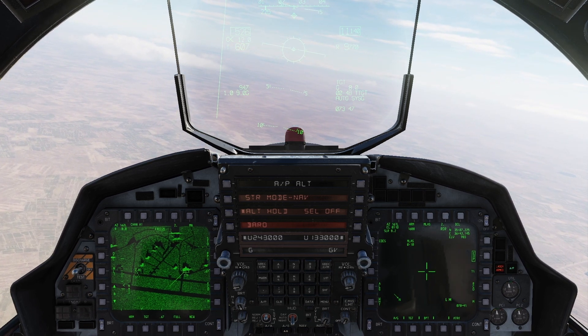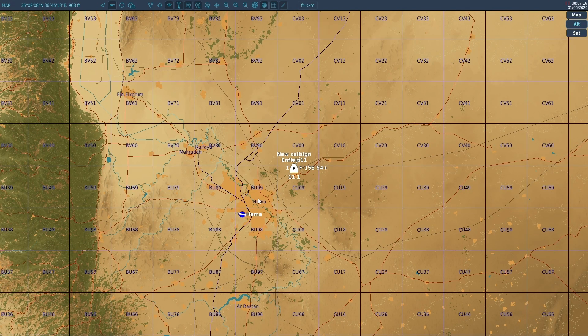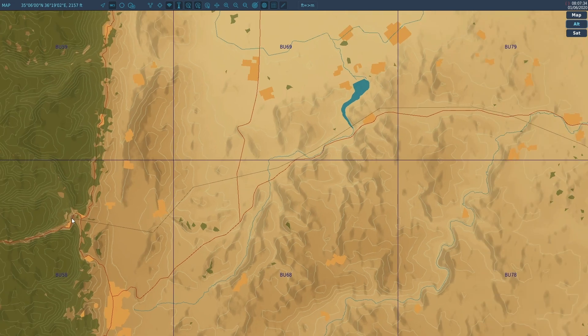So let me throw it on pause and set the scenario up. We just came off a strike and we're going to go trolling for targets. You can look on the F10 map for an area where you might find targets, or you might get a tasking by a JTAC with coordinates. In this scenario, we've got reports that somewhere in this valley right at the mountain pass is a column of T-72s that we're going to go look for — we don't really know exactly where.